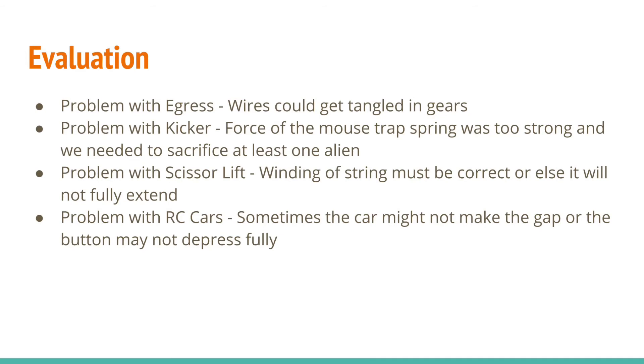For the scissor lift, the winding of the string around the motor needed to be correct — if it was too slack it would not pull the scissor lift all the way up, and if it was too tight the string could break. For the RC car mechanism, the switch in the ramp may be too far from the centerpiece causing a failed delivery, however this rarely happened.